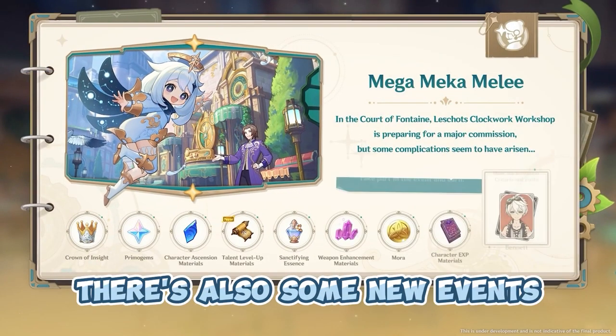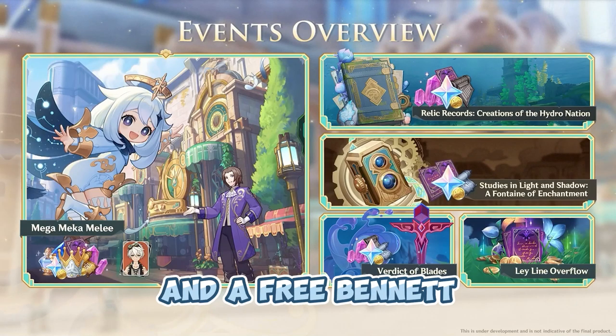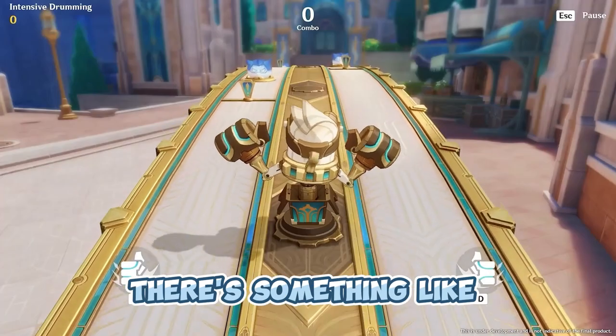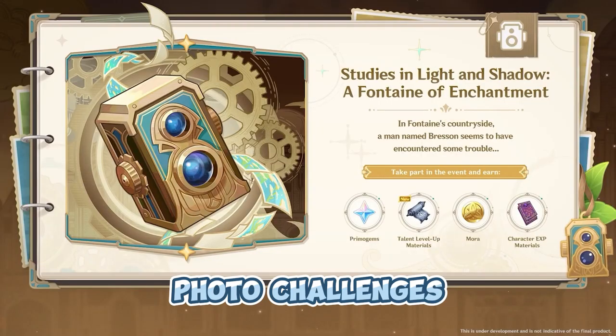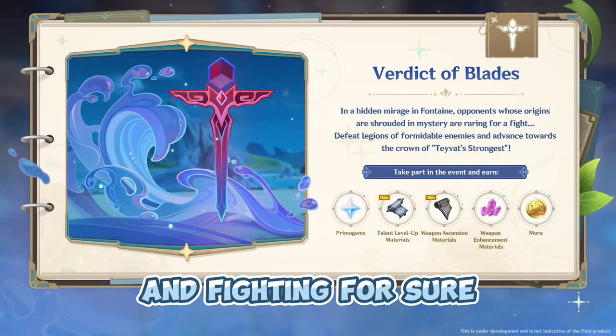As usual there are also some new events which will give us more Primogems, materials like a Crown, and a free banner. There's something like a robot minigame, photo challenges like Pokémon Snap, collecting flowers in the wildlife, and fighting as well.